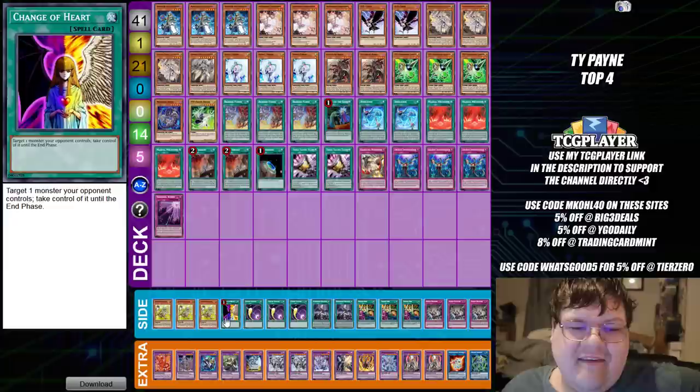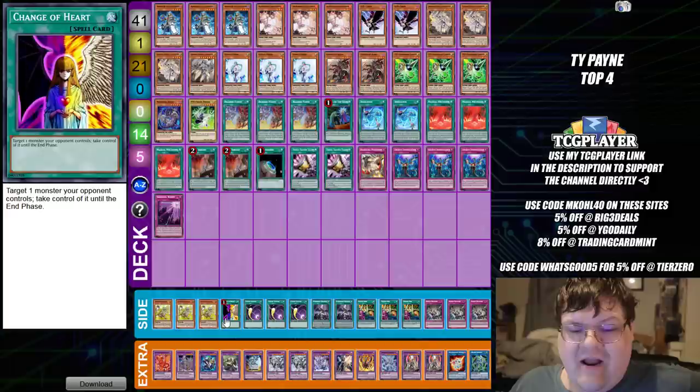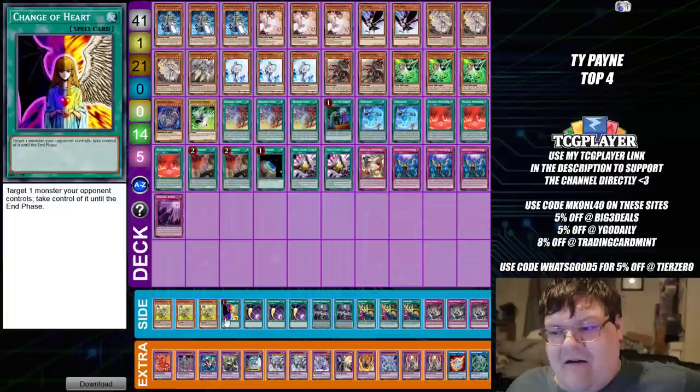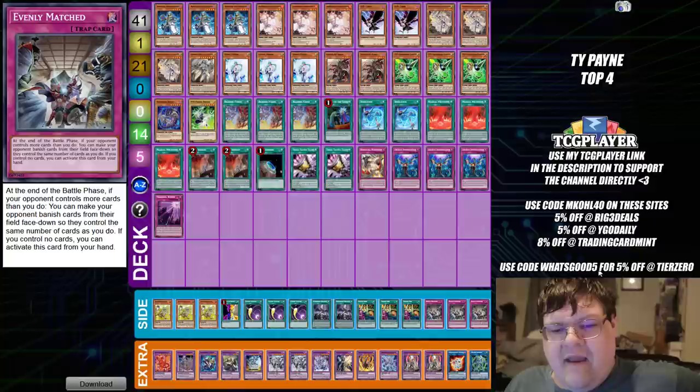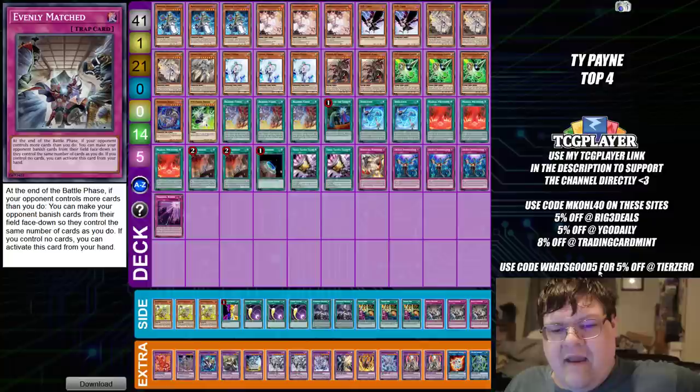Side deck: triple Token Collector. Change of Heart — you haven't seen a lot of Change of Heart this format. I think Change of Heart would just be one of those cards that when players do opt to play it, you've got to hard draw and see it. Siding it in in certain situations will merit its value, but at the end of the day I don't think this is anything too crazy. We have triple Cosmic Cyclone, two Forbidden Droplets, triple Shared Ride, and triple copies of Evenly Matched. Wrapping up this chunk of deck profiles for you guys. Anything from here you guys want to test, please leave a comment down below. Make sure you guys smash that subscribe button so you know there's more content coming — I'll see you beautiful faces back here later in the day.